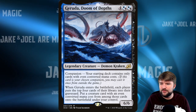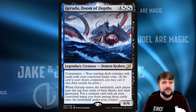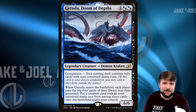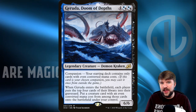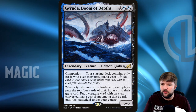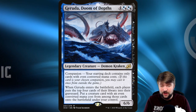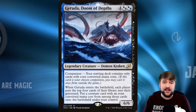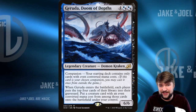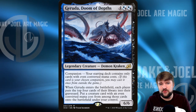Garuda, Doom of the Depths: 6 mana, 6/6. Your starting deck can only contain cards with even CMCs. When it enters the battlefield, each player puts the top four cards of their library into their graveyard, then you put a creature card with an even mana cost from among those cards onto the battlefield under your control for free. Sakashima copying this gives us those triggers again — we can really mill some people, pull stuff out of graveyards, and combine it with a reanimator strategy.